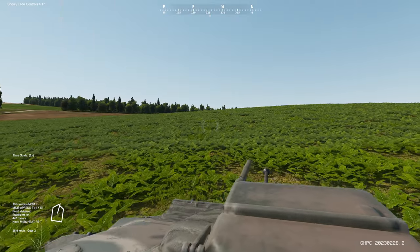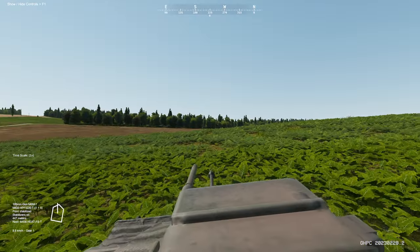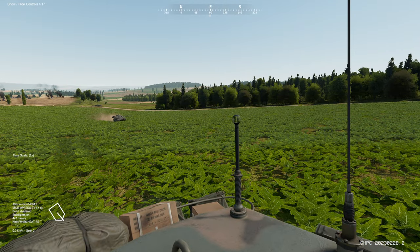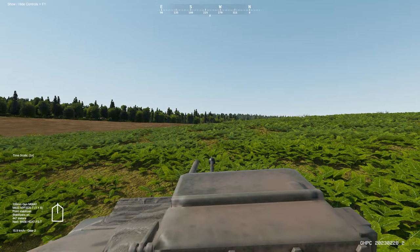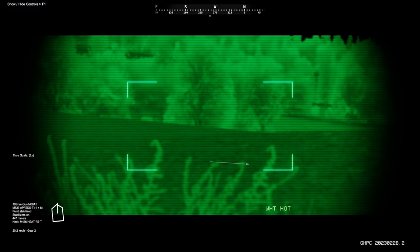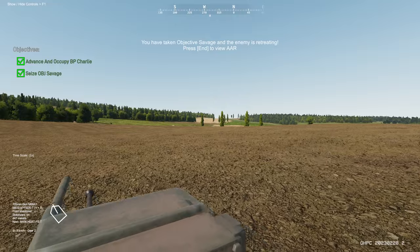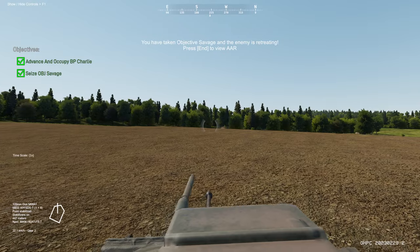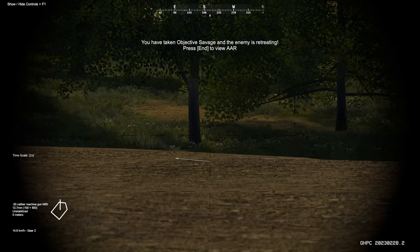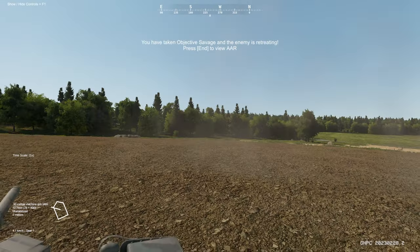We're almost to the objective. Could be enemy resistance up ahead — I'm going to wait until we get into a proper position. I'm going to slowly move up. Thermals on — no visuals yet. We have taken the objective and the enemy is retreating. I do see something through our left. Maybe it's a good time to use the 50-caliber gun. There he is — target destroyed. We have taken the objective. Let's take a look at the after action review.